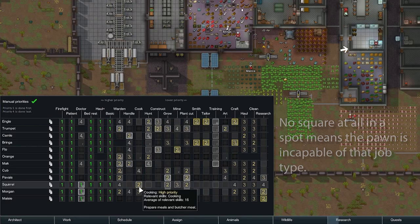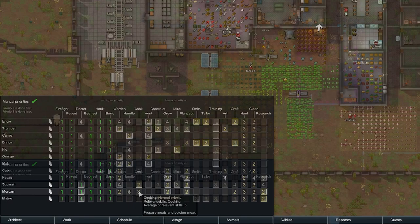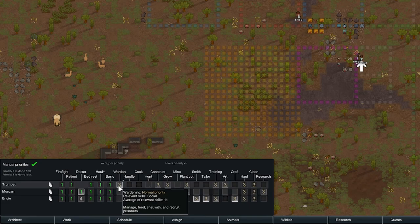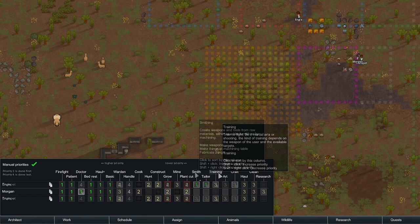Note that you can raise or lower the priority level for all colonists by holding shift and left or right clicking in the job category. Once you've set the leftmost priorities to 1 for pretty much everyone except maybe your not top doctors or slowpokes that you don't want trekking across the map to urgently haul stuff, I'll then set up each colonist with their primary jobs at a number 2 priority, and let lower-skilled pawns keep maybe a 3 or 4 so they can still be instructed to do that job type if necessary, but will otherwise only get to it if their other jobs are complete.